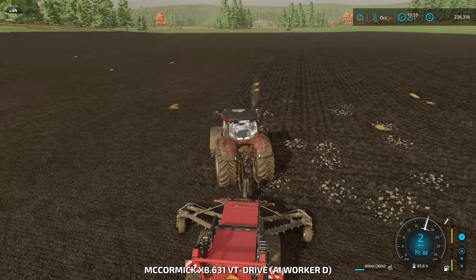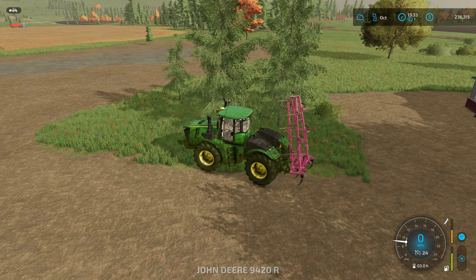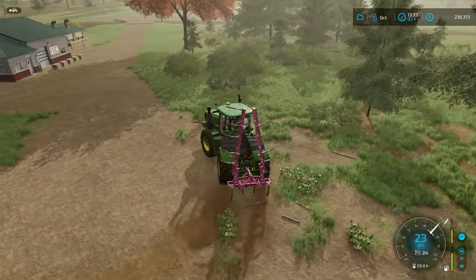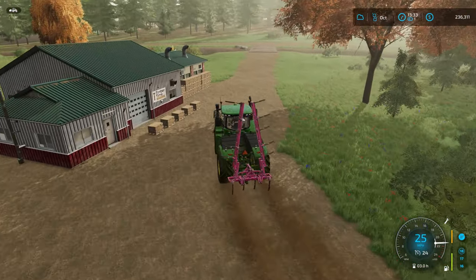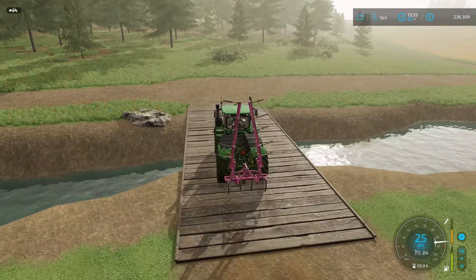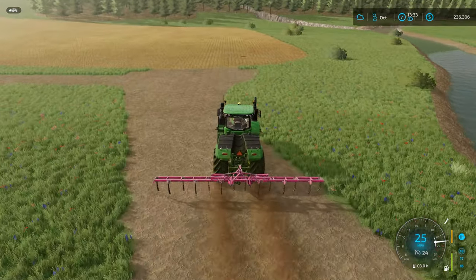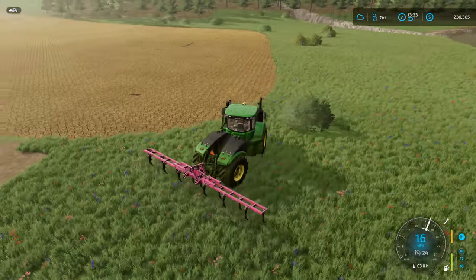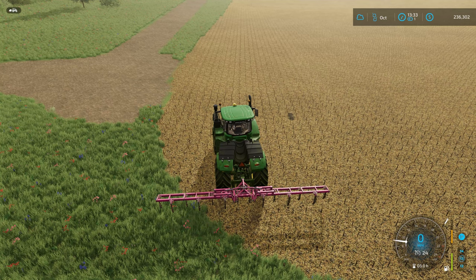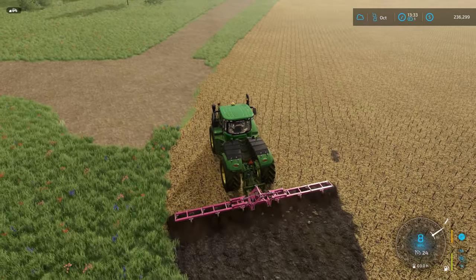We're going to jump over to the 9R and go plow one of the sunflower fields — the smallest one first. I want to get the fields as much done as I can here in the fall. We've got to plow these fields, stone pick them, and then spray digestate down on them before we replant next season. The only field I won't spray digestate on will be the soybean field, because soybeans don't really require any fertilization at all.